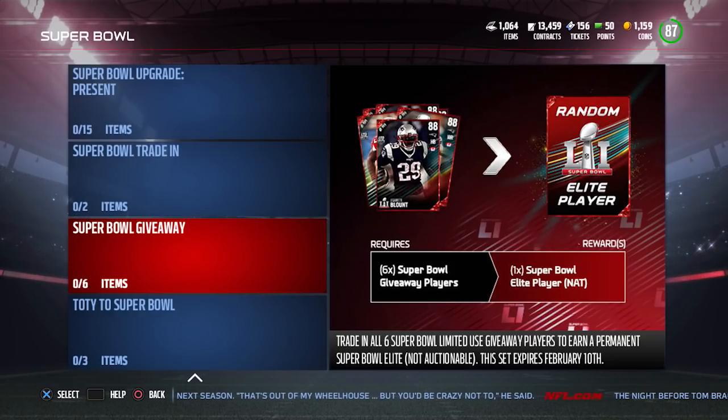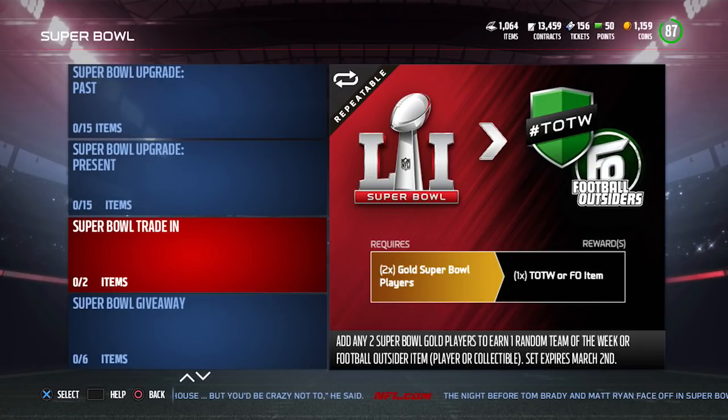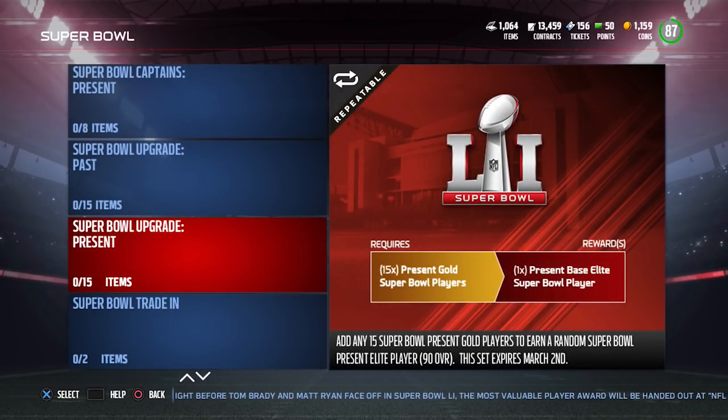That elite player can be either from the Past promo or the Present promo. A couple of other options: you can take the Super Bowl gold players you get from sets or packs and turn them into Team of the Week or Football Outsider items. I don't really know why many people would do that, but giving options is never a bad thing.